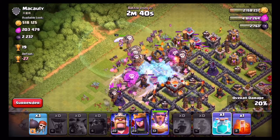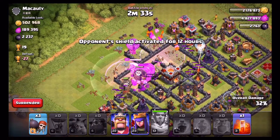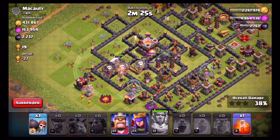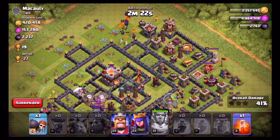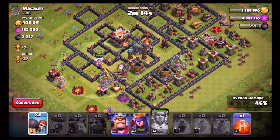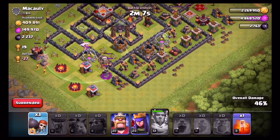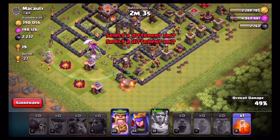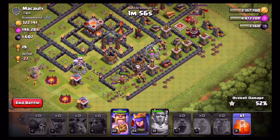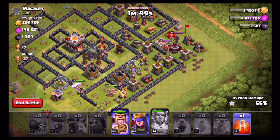They should have made the clone spell a different color guys — that would have been better. That was a fail on the clone spell placement, that was terrible. Well we're still going guys, still flying through the base, and we can use the king and queen to clean up a lot of the space. My heroes are pretty good level — level 22 and 23 mid-level heroes. Gotta love them. I think I'm one of the only YouTubers at my subscriber range that doesn't have max heroes. I don't farm enough dark elixir to have max heroes.